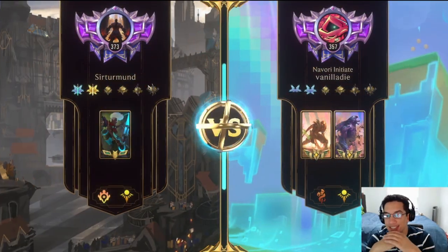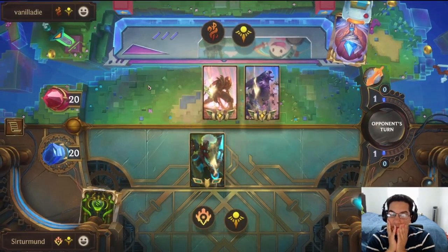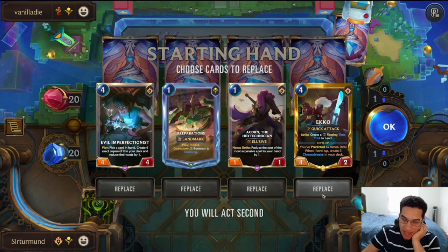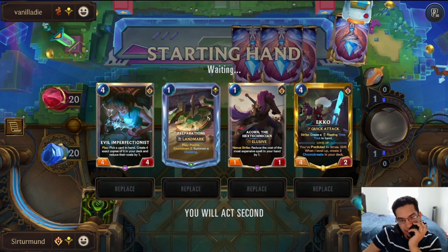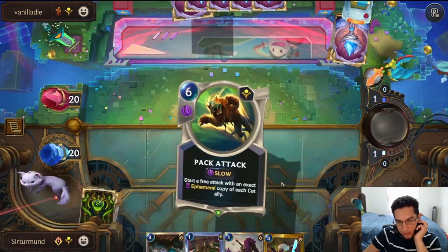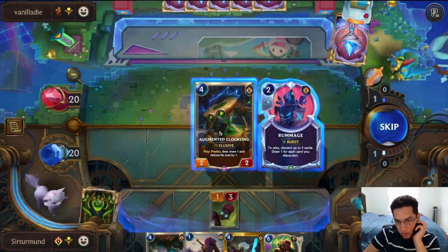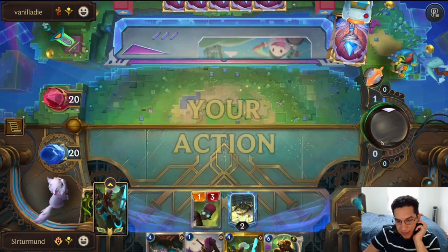In this matchup, we're going against Lurk. We got the Evil Imperfectionist, we have the Echo, we have the Acorn. I like the Ancient Prep — we got the Pack Attack right away. The Ancient Prep is going to give me a bunch of Blockers. We don't need to predict into the Pack anymore because now we really have it. So now we can just go Acorn, and we're just looking for the Cats.